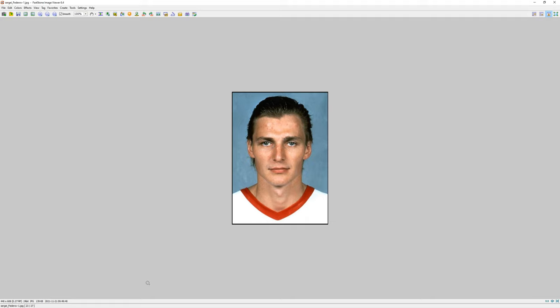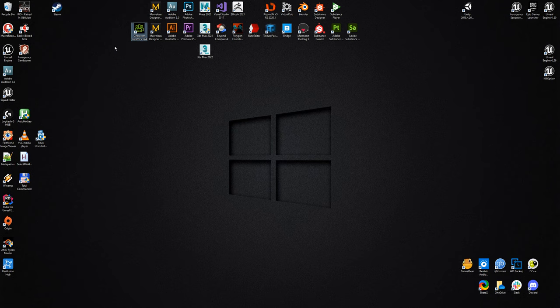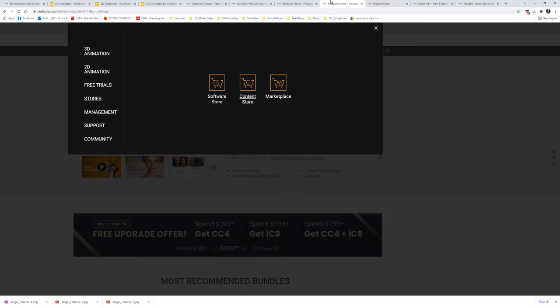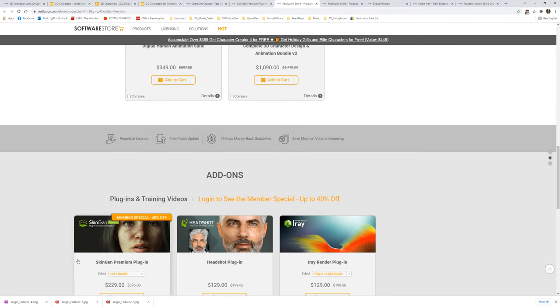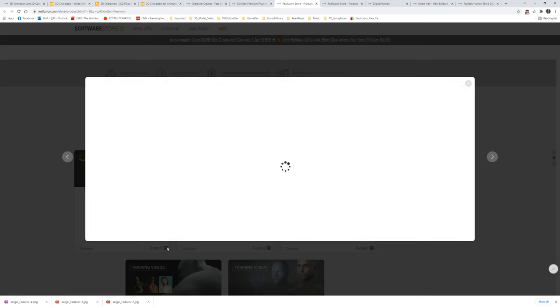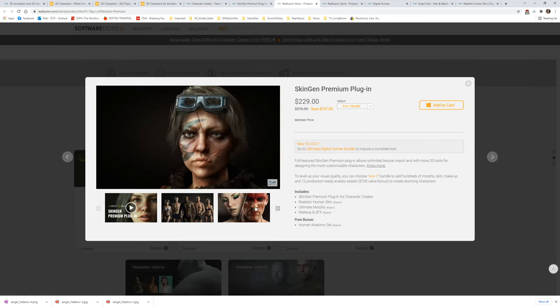When you start in Character Creator, first let's talk about what you need in order to do this properly - you're going to need some plugins. Aside from the basic Character Creator 3, you'll want to purchase a four-in-one bundle from the software store. It comes with four plugins: Skin Gen Premium, Realistic Human Skin, Ultimate Morphs, and Makeup and SFX.